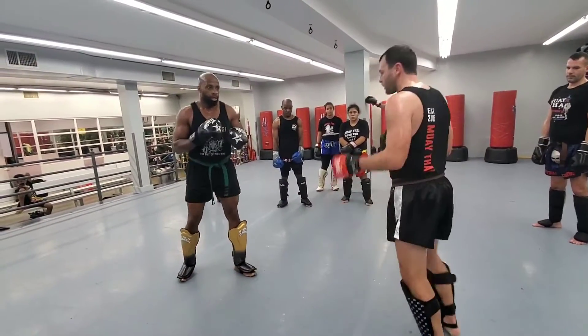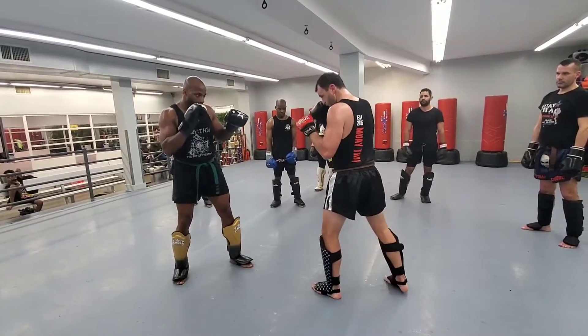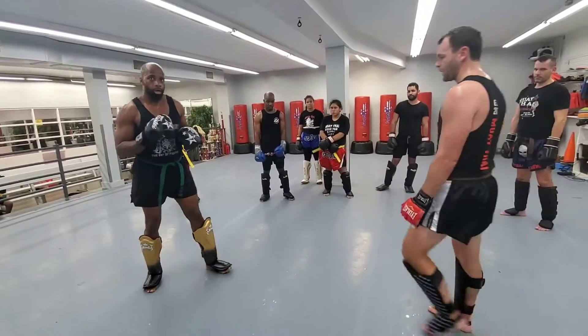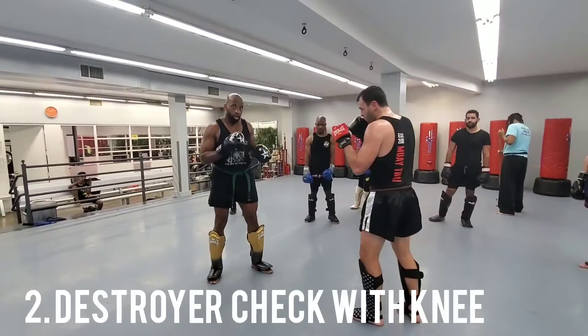Do it again one more time — throw the low kick, evade, single-leg evasion, and you can come back with a cross hook or jab cross — boom boom, then boom boom boom. Gasha kicks his leg as soon as he misses the low kick, goes single-leg evasion, then boom, kick, punch, and kick.